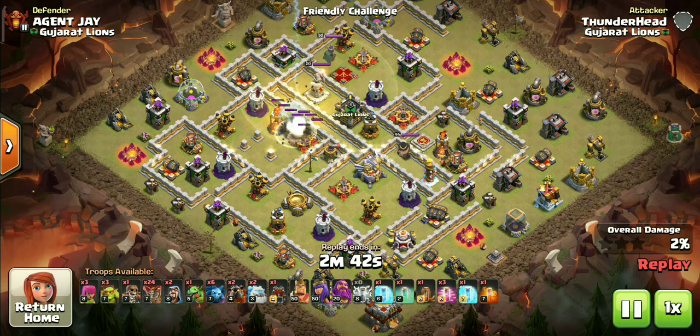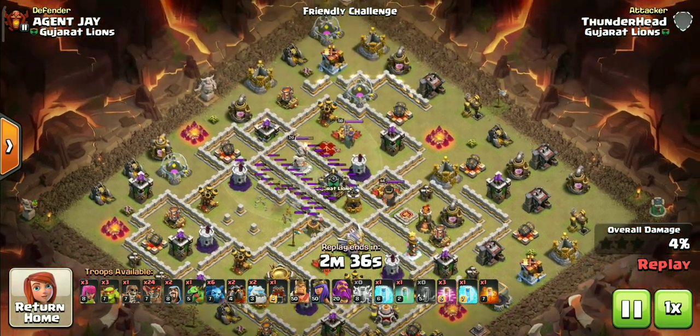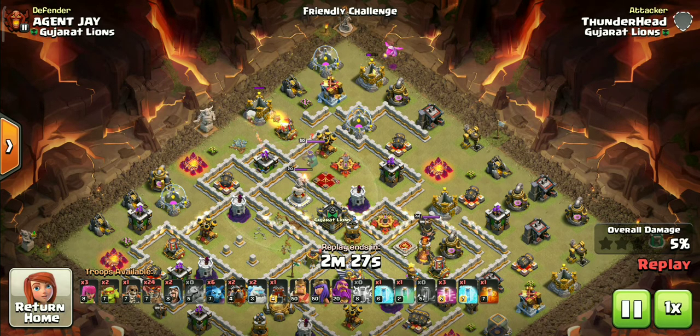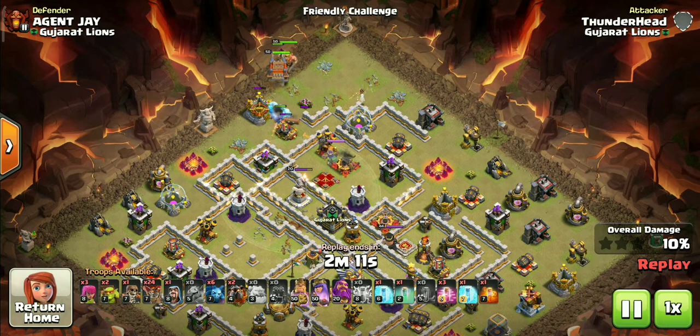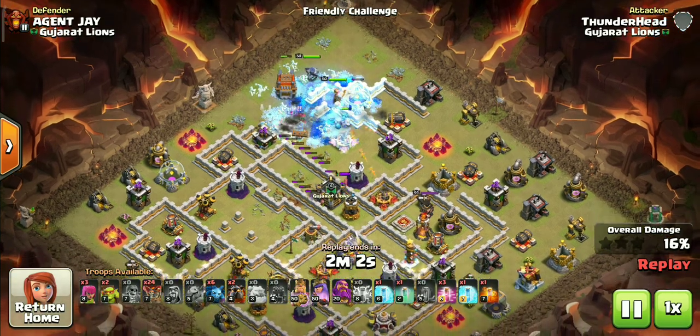Let's start by zapping out these defenses as we planned. You might be wondering why we are going for that X-Bow, as it is not a major threat to the Lalo. But that X-Bow is great value for 1 extra zap spell, and it will also reduce damage on our heroes. We can use baby dragon or wizards for funneling when there are no resource buildings outside, but almost every TH11 war base will have resource buildings outside, so we can use sneaky goblins as a cheap funneling option. The main aim of the hero dive in this strategy is to take down one compartment of the base, including the queen and CC along with one major defense — which is this X-Bow in this case.